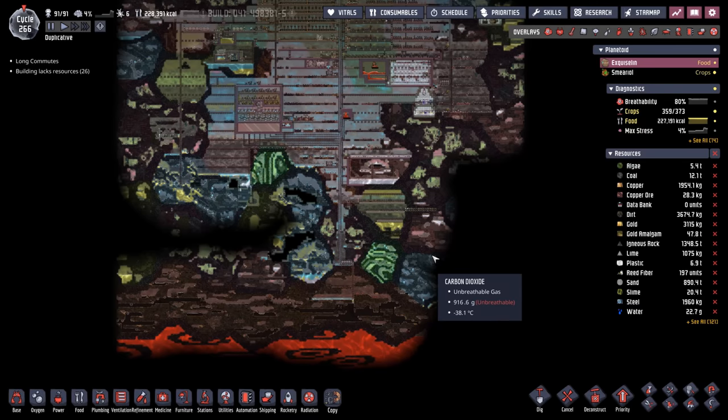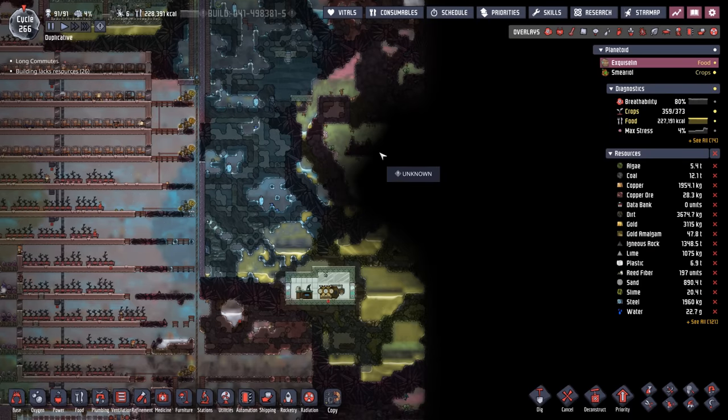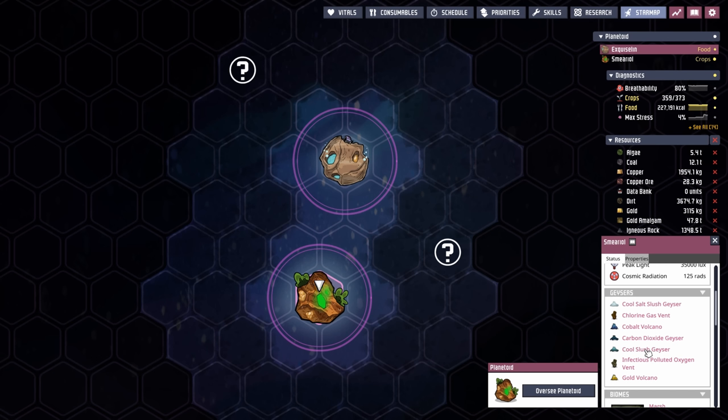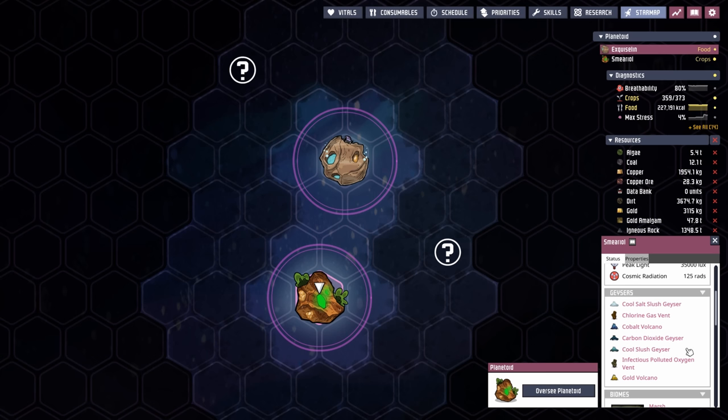We still have a little bit more exploration to do — this entire area here, some gaps, and a small section where I doubt there are any geysers or vents. That means we're finally going to head over to the other planet and see if we can find any water. When we go to the star map, it does list a cool slush geyser and a cool salt slush geyser, but it doesn't say how many. I'm keeping my fingers crossed.